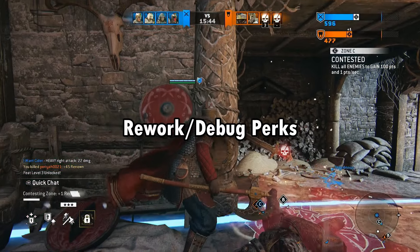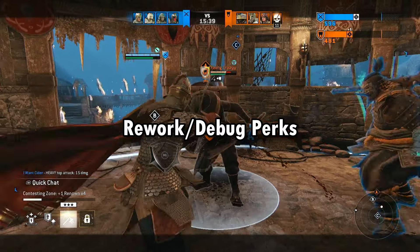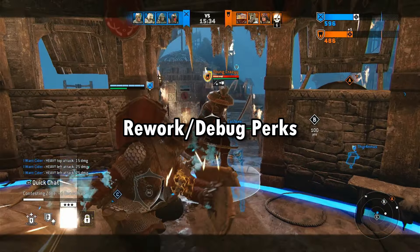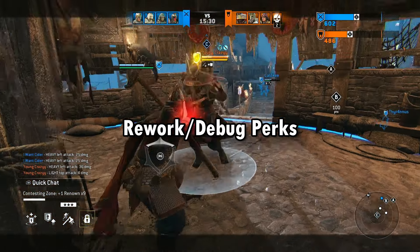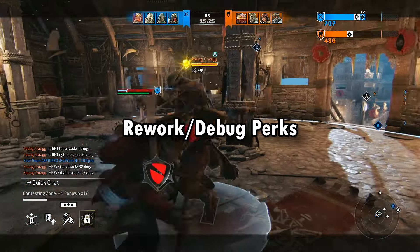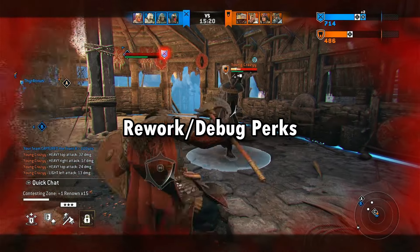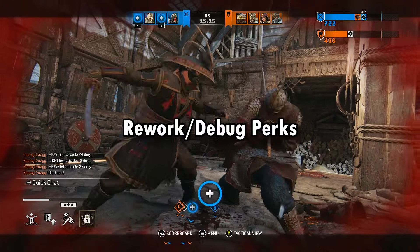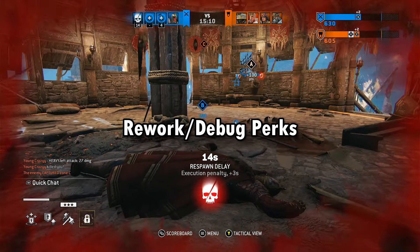Perks are another thing — some are still broken. Vengeful Barrier still has a bug where you can get an overshield if you get revenge more than twice. There are also some perks that are stupidly strong and others that are completely useless, like Aegis, Shields Up, Gale Storm, and Rabian Rebounds. It's long overdue that we get balance changes, buffs, nerfs — whatever you want to call it.